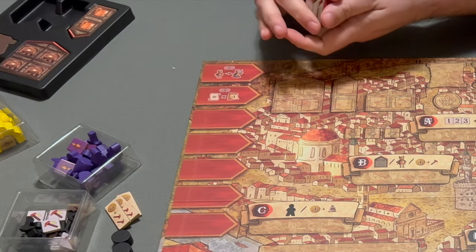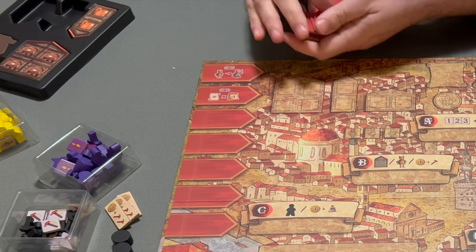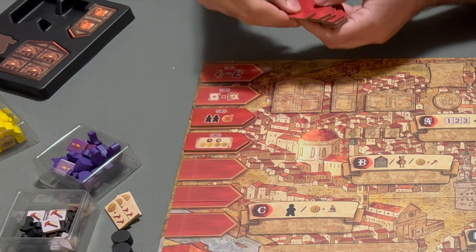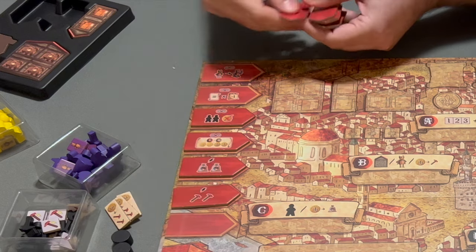Shuffle up these red banners — these are called patron benefits. You're going to mix these up and put five here on the side of the board. The rulebook actually suggests a particular five for your first game.